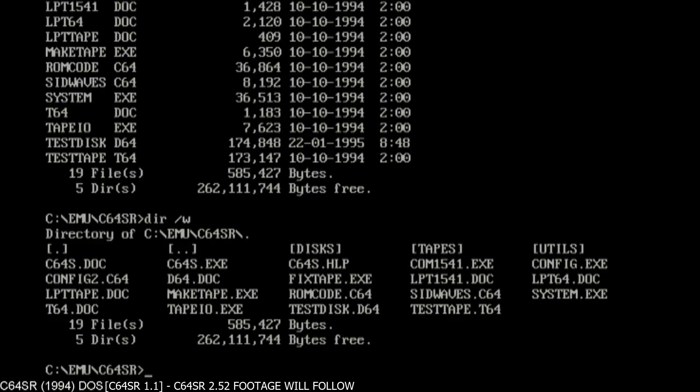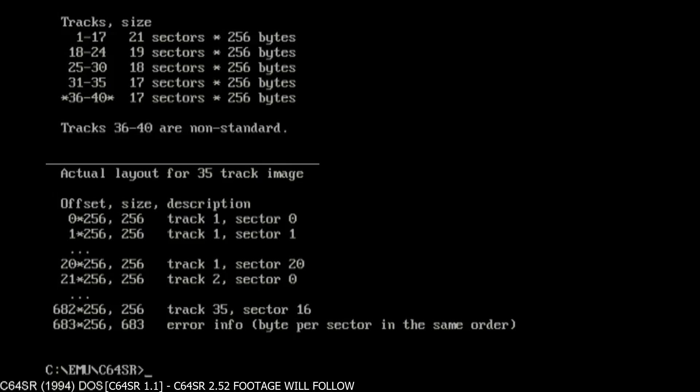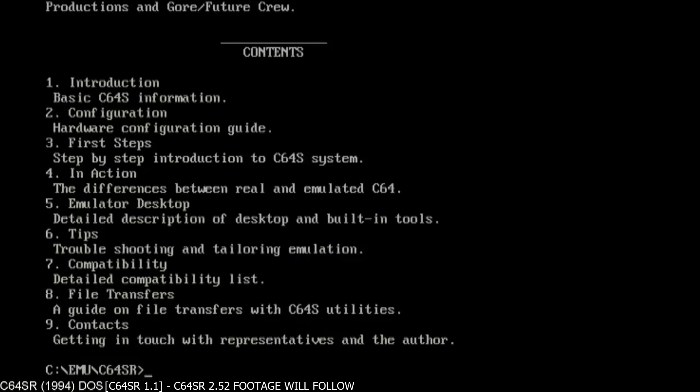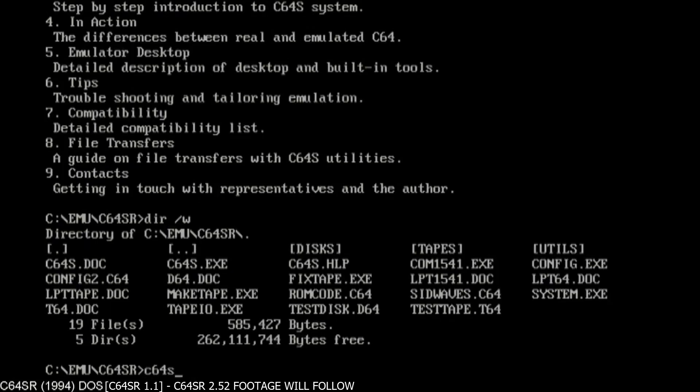So here we have the directory. Type D64 doc more. It just shows you what the layout of the D64 files are. I believe this emulator, C64S, actually laid down the foundations for the various C64 emulation files. So this really deserves a tribute. Let's just run it and see what it's all about. C64S.